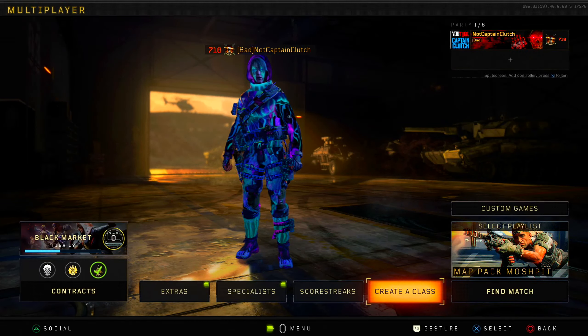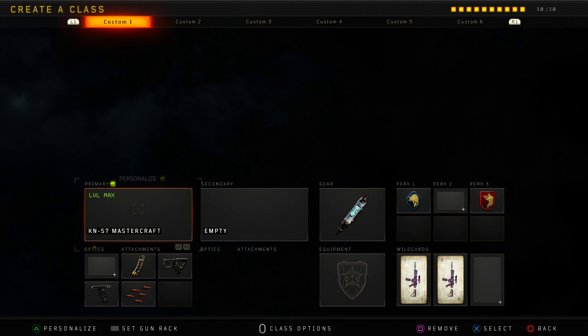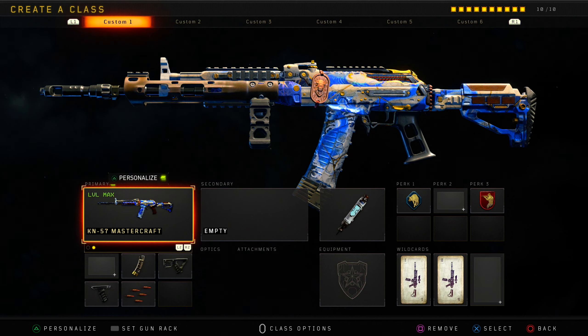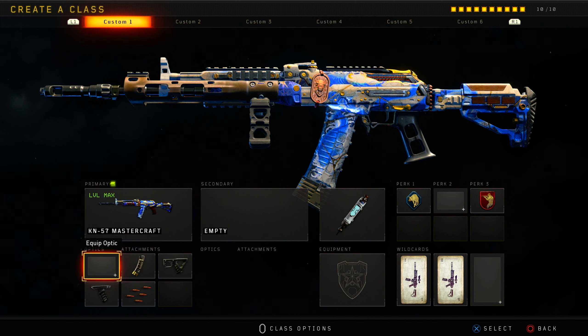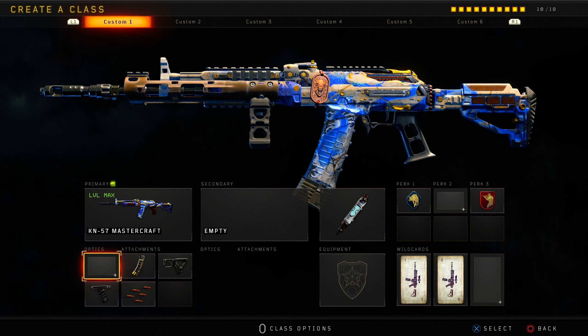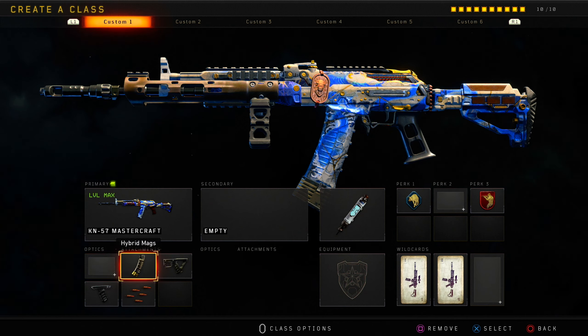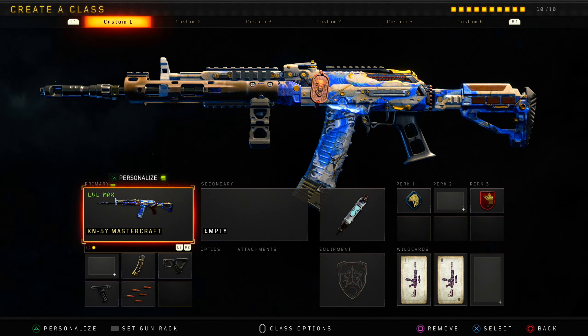Yo, what's going on guys, welcome back to the channel. Today's video we're gonna be using the KN57 — this is probably one of the best guns in the game throughout the whole life cycle of Black Ops 4, and this was definitely one of my favorite weapons. It's basically like an SMG slash assault rifle because of the way it plays: shoots fast, low recoil, not heavy, and you can reload fast.